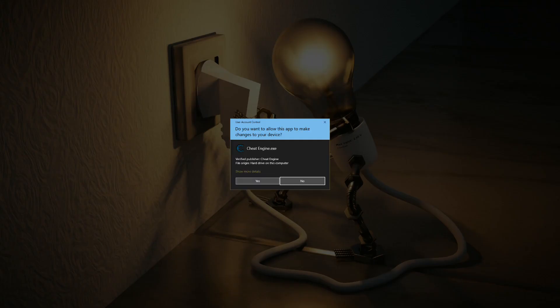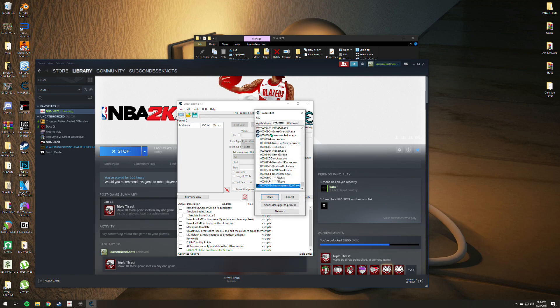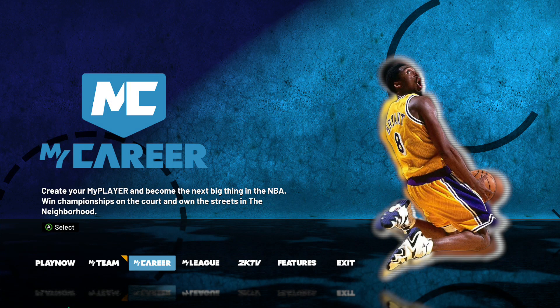Inside the cheat engine, go ahead and click the XA of 2K21 and click 'Unlock All Actions.' You'll see 'Unlock All MC Actions — use My Animations to equip them,' and also 'Unlock MC Accessories — use FLS and edit the player to equip them.' That's it, then go back to the game.